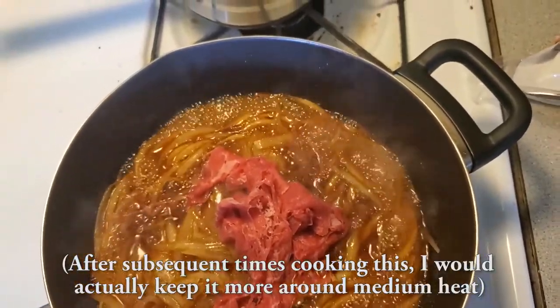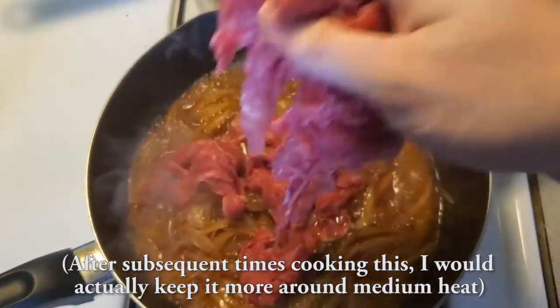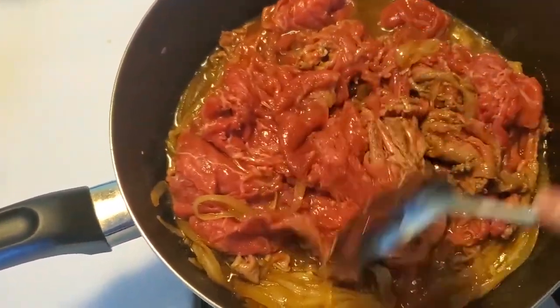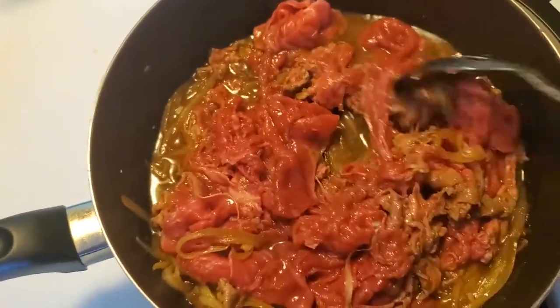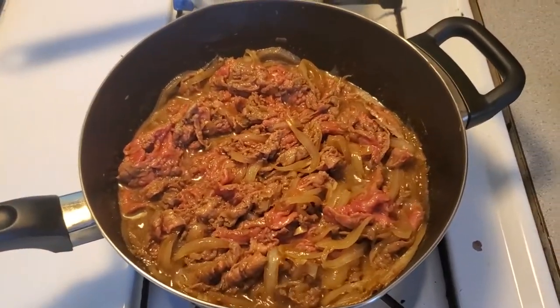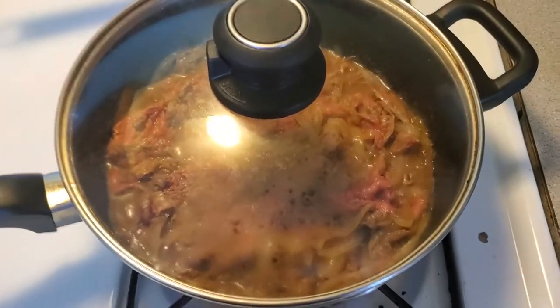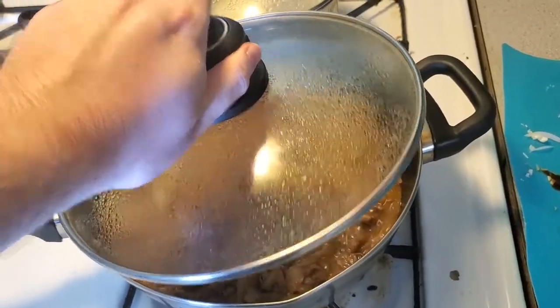Now you can turn down the heat to around medium to medium-low and add in your shaved beef. Get that well mixed together, throw the lid back on, and cook it just long enough so the pink is cooked out. We don't want to overcook the beef here. For me this is about 5 minutes, but just keep an eye on it — leave the lid on.